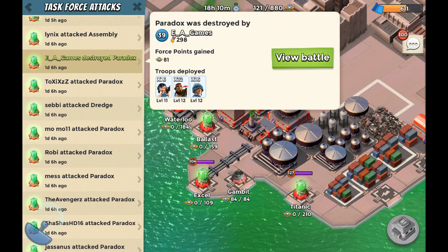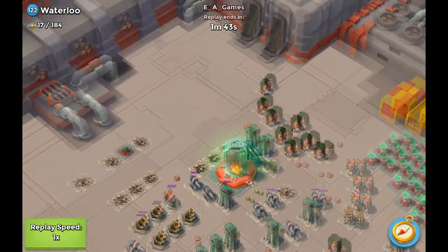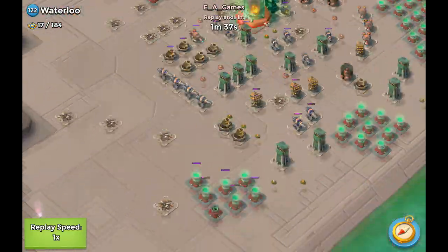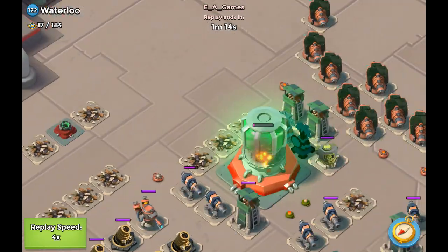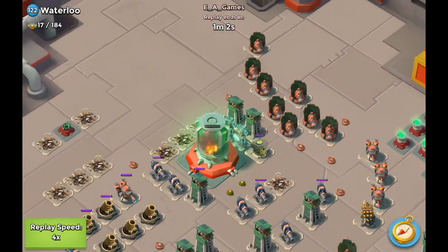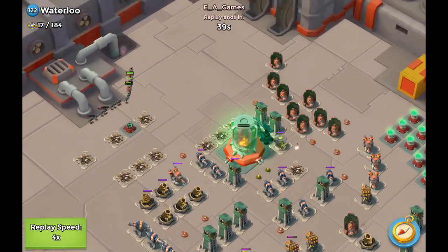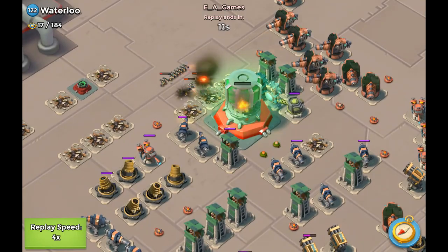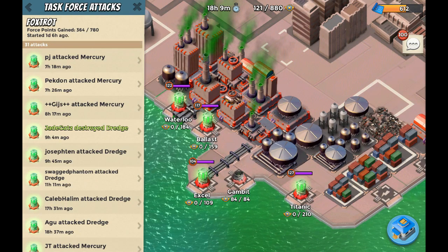Let's skip to the part where we're taking out this base. As you can see, we took out all the buildings around the perimeter — the rocket launchers, the shock launcher, and all the buildings in the front. EA Games is making its way up to the base and in a couple of seconds it just goes down. There you go — that was a very nice way of taking out the base. Let me count the attacks we needed: 11 attacks in order to take out Paradox.